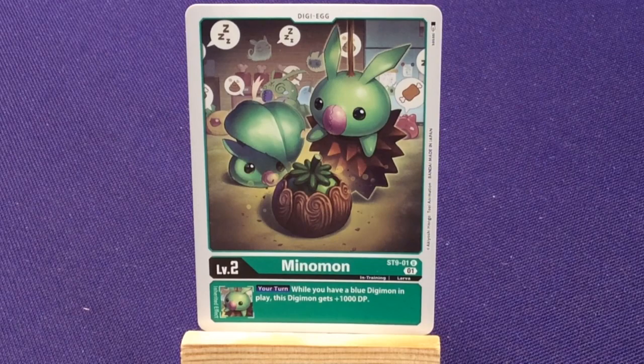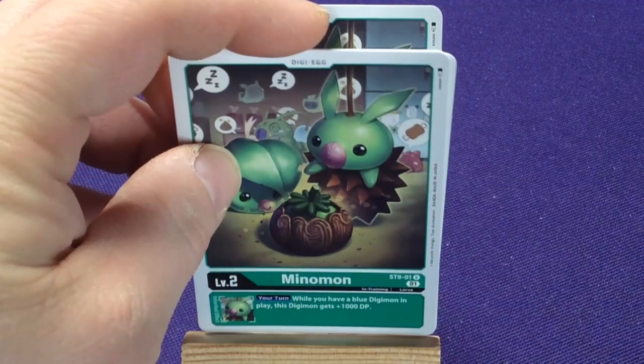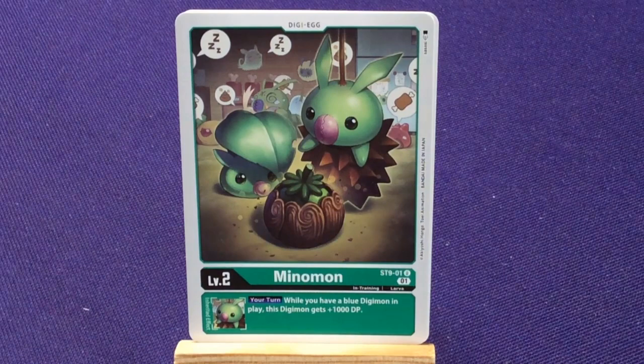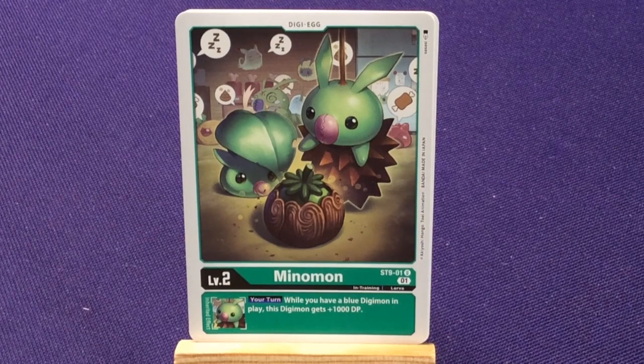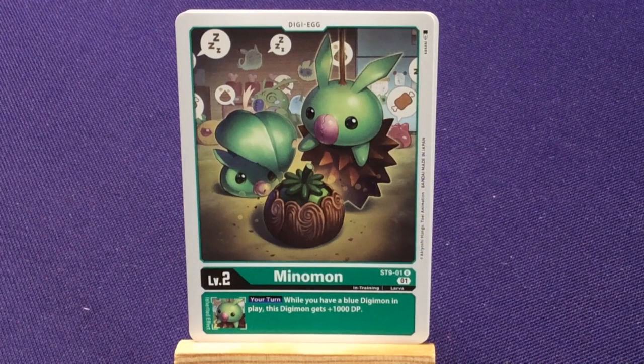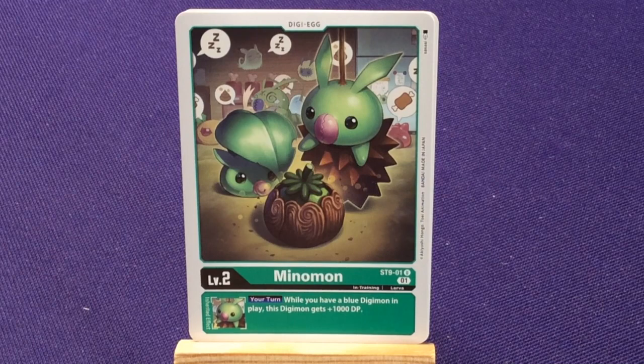We're going to start off with our Digi Eggs, which have a white back. We get four copies of Minomon, who's level two. It's a starter deck number nine card. They do have their rarities like Uncommon — I think they put that in there in case they ever reprint them in other sets. He's an in-training larva type, and when you have a blue Digimon in play, this Digimon gains 1,000 BP.